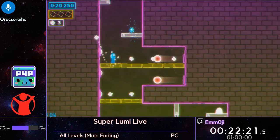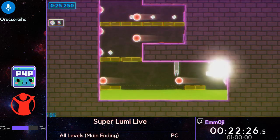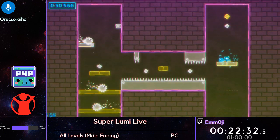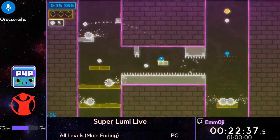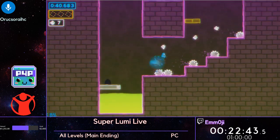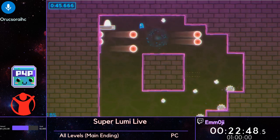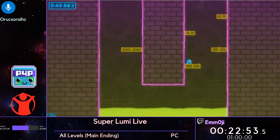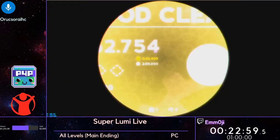The yellow platforms with an exclamation point on them are actually going to disappear as soon as you jump off of them. If you just stay standing on them, they will stay supporting you, but as soon as you jump off, they're gone. Which can make it pretty treacherous when you kind of need to stand on something. Judging from the time, this has been a pretty good level.